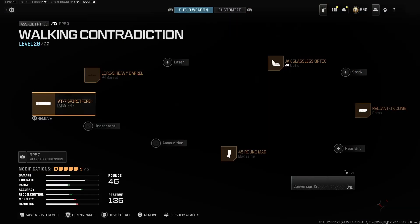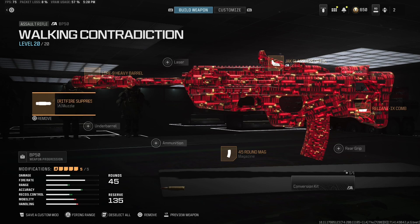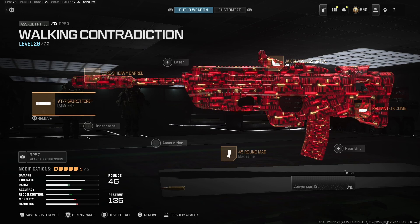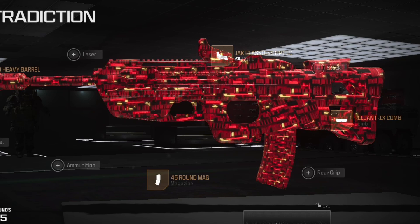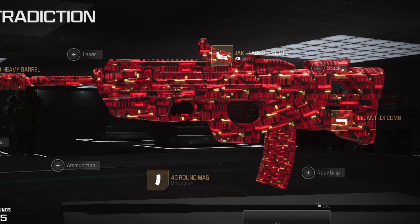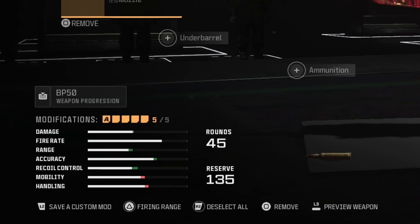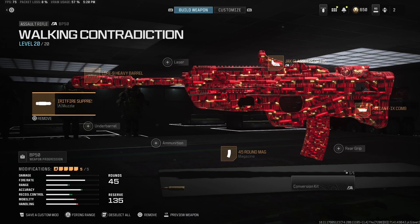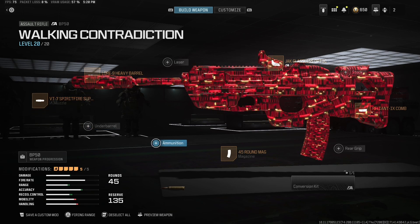This loadout, it's nothing insane. All I did was change a few things. I put a different optic and I put a comb on it — it's going to be the Reliant IX comb. As you can see down there in the modifications, I don't really know how accurate some of these things are when it comes to telling you the damage, fire rate, and accuracy, because you can build a loadout that's all in red and it still is a really good weapon.